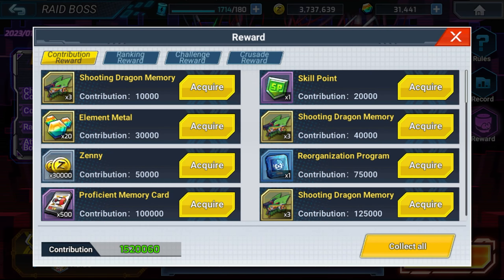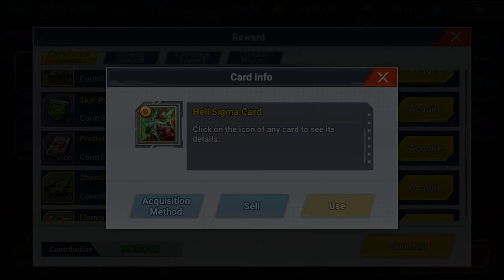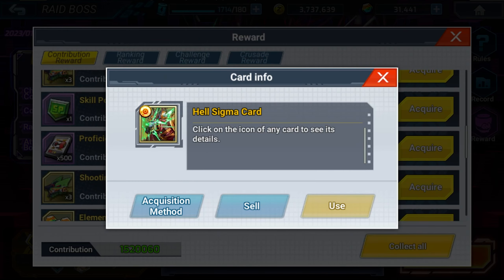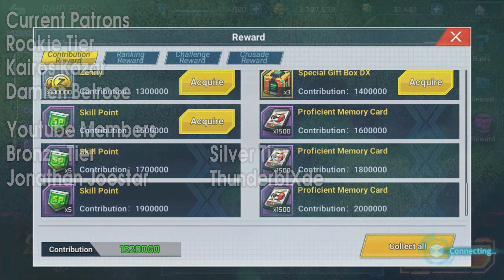I also think Gaia Arm X could do pretty decent here as well. And here I'm showing off the rewards you get, including the Hell Sigma card with Launch Amplification 2, which is good if you're going to be making use of assault equipment. I got some Shooting Dragon Buster memories, and everything you get once you hit 2 million points — and I'm basically already there.